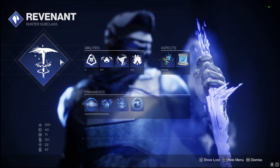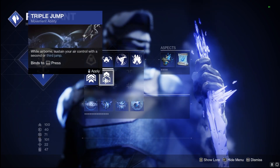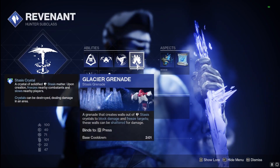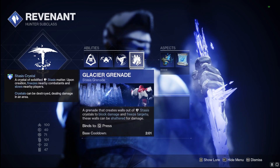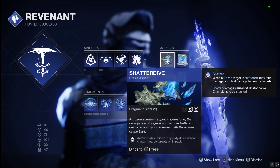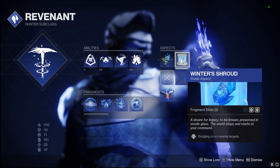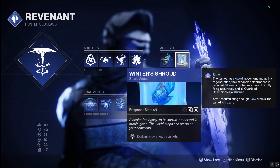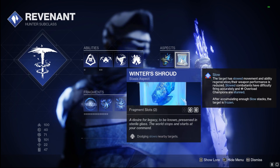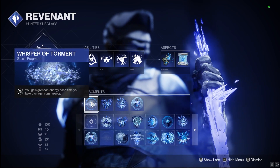For the hunter subclass, we've got Revenant with Silence and Squall. Using Marksman Dodge with Strafe — you can use whatever you want. In the jump category we have Withering Blade, and importantly you need Glacial Grenade so we can use Shatterdive, which activates mid-air to descend and shatter nearby targets. This pairs perfectly with our artifact mods. We're using Winter Shroud, so when we dodge it slows nearby targets, and with the Bombadiers that explosive grenade means targets can't escape the slow from our boots. They have the potential to freeze completely, which we can then capitalize on with Shatterdive.